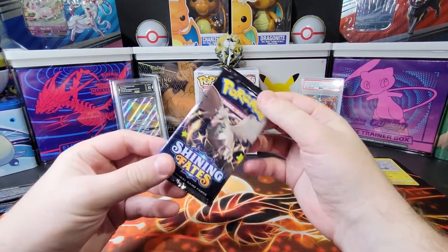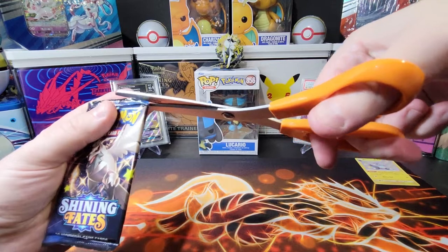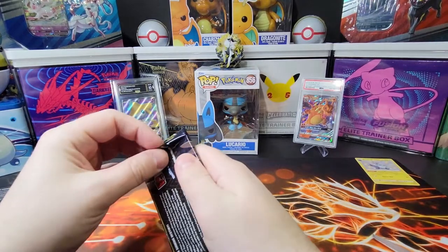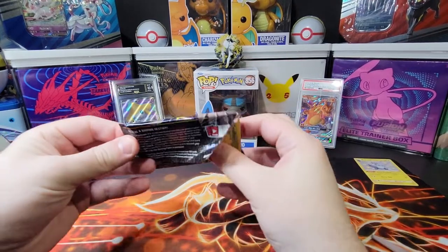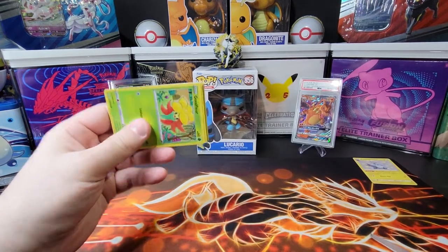Okay, let's see if this Corviknight pack has a V Max at least, or better. Our dogs always cry when we open Pokemon cards because they hear the word Pokemon and they have a lot of Pokemon stuffed animals. They think we got some stuffed toys in here — they're really jealous right now.